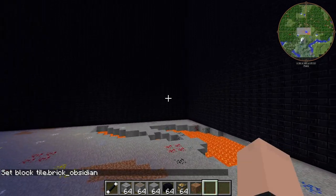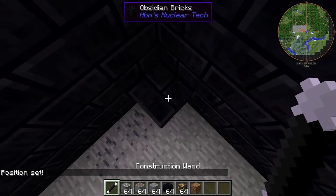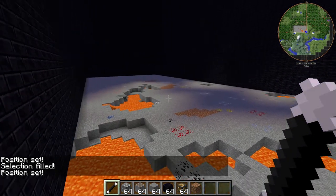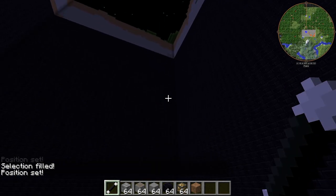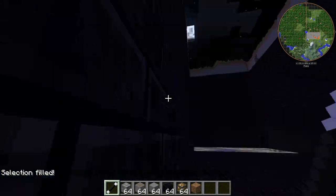I love using the construction wand for this. You don't have to type out any commands. Just click on it — boom. It's like world edit but for dumb people. I do have a tendency of messing even this up. There we go.